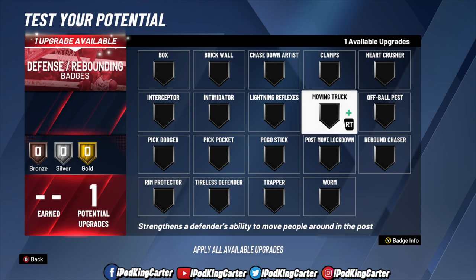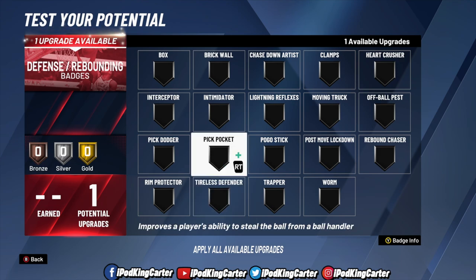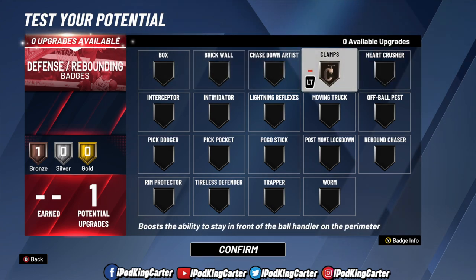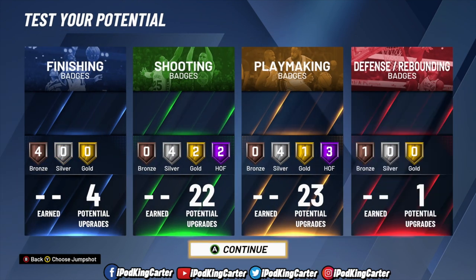If you're a pure sharp who only plays limitless, range extender, dead eye, corner specialist — that's cool. I don't want you to copy my moving post fade badge just because I maxed it. Maybe I'm just better at moving shots and trust them more. Don't just make my build and call it 'the one.' Make your own, be your own person — but make sure you choose the right badges for your build.